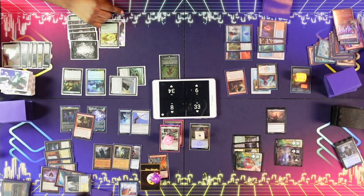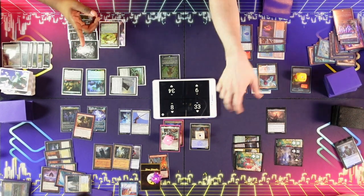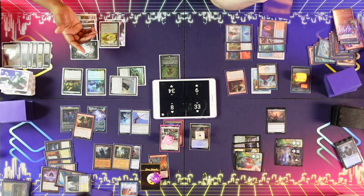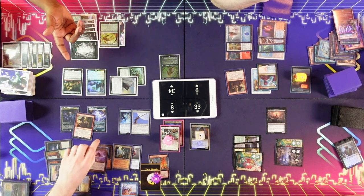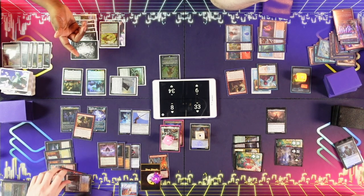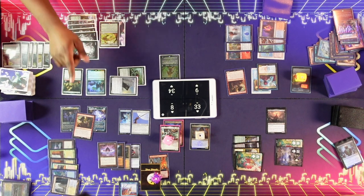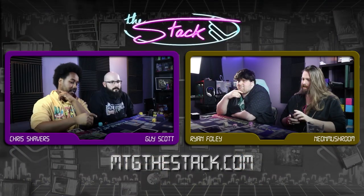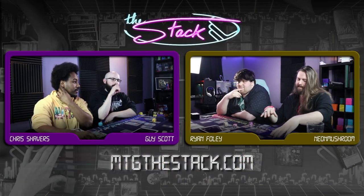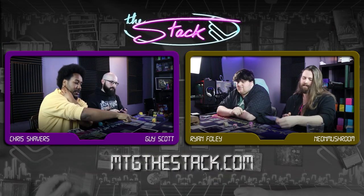Shoot him? Because if he's trying to win, you've got to kill him — he's going to die first. You could shoot Lavinia if you need to interact with him. I think if you let him go off, you just die no matter what — because he can keep casting Brain Freeze and just kill you. You have to draw cards. So I think you have to kill Lavinia.